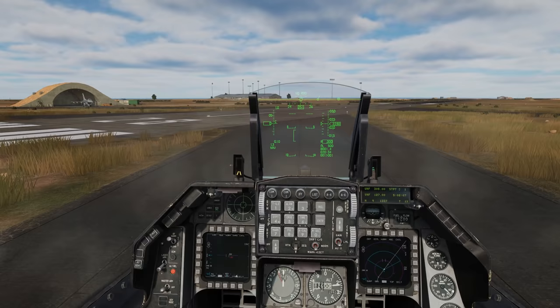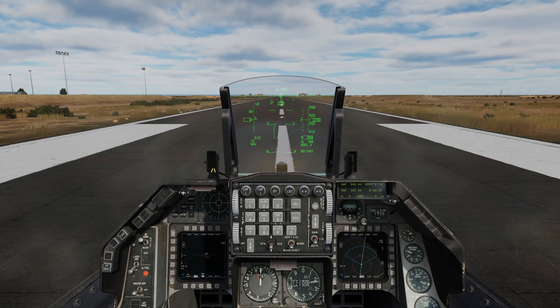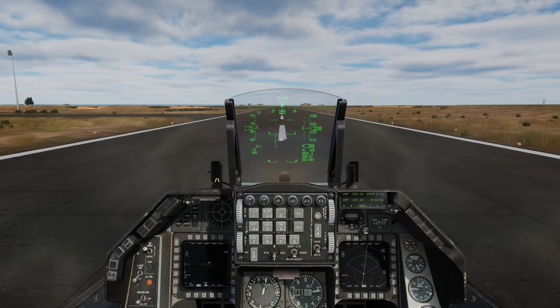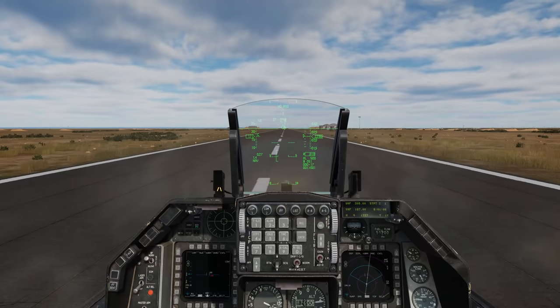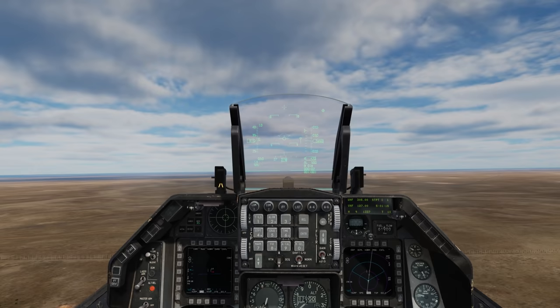The first item we'll take a look at is that before, when you took off and had gear and flaps up, there would be a bit of a pitching-up moment on the nose, which we've addressed. We rotate, come up to about 12 degrees, set it there, gear up — and you can see the gun warsight line just about where we want it to be. Naturally the flight path marker will rise.